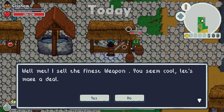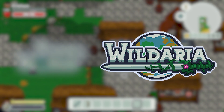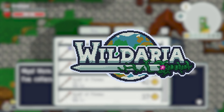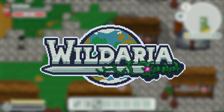First and foremost, I want to share that I've decided to change the name of the game from Pixel World to Wildaria. The name represents the world of the game much better and aligns with my goal to inspire others to explore and appreciate their local wildlife, as well as the main theme of the game: the struggle between civilization and nature. And this logo follows.